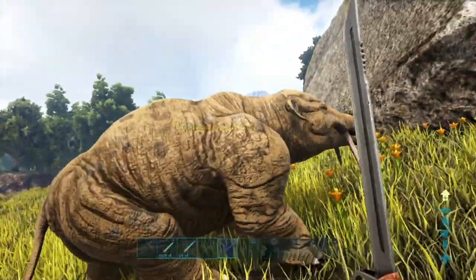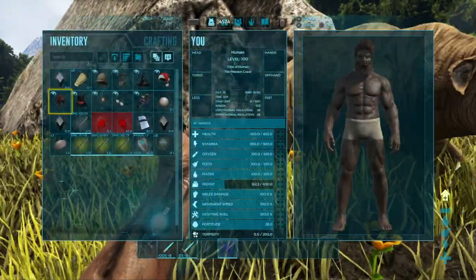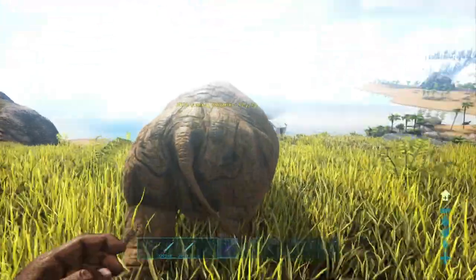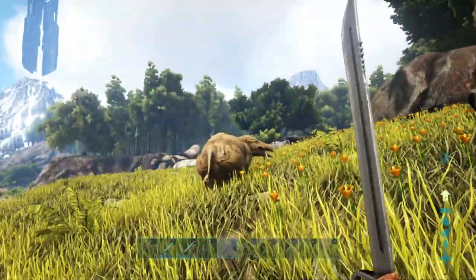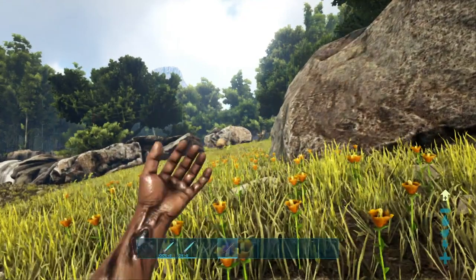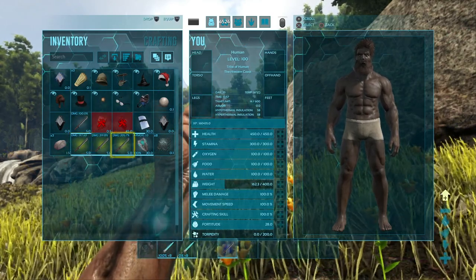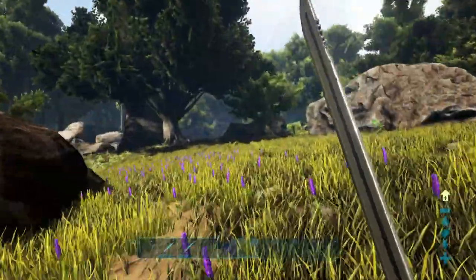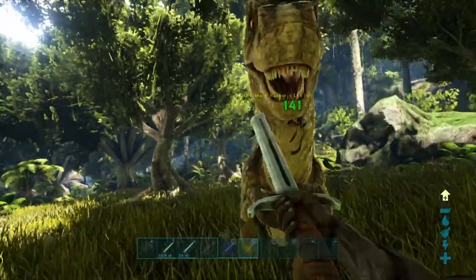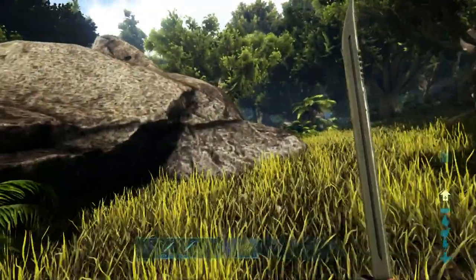Since the damage difference between the primitive sword and the tech sword isn't enormous at 110 points, we decided to spawn in a few different sword levels to compare. We've got a few master crafts and an apprentice in inventory. With a mind wipe to 100 melee damage for accuracy, we tested the master craft sword with a base melee damage of 197 against a raptor — dealing 141 damage, compared to the tech sword's 200.